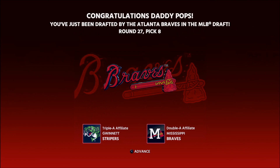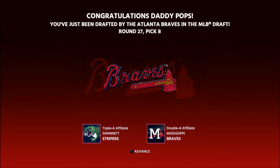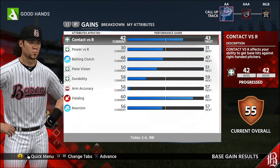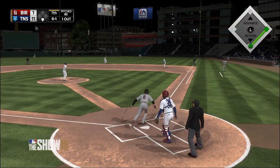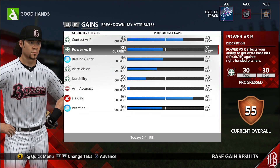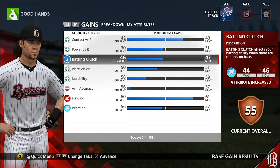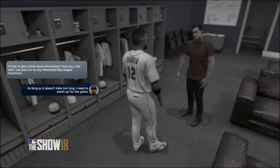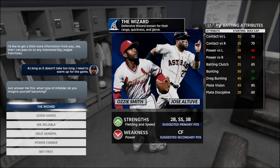Speaking of that new progression system, MLB The Show 18 introduces players to focus training. Now a two-part system, the new progressions take into account what you do both on and off the diamond. The better you get as a player on the field, the more you'll be able to do. Every play you make or don't make in a game will impact your attributes in some way. If you make an error on the field, you'll see your attributes fall in real time.